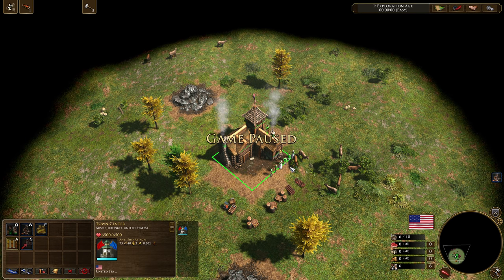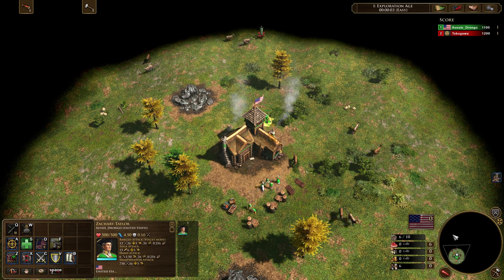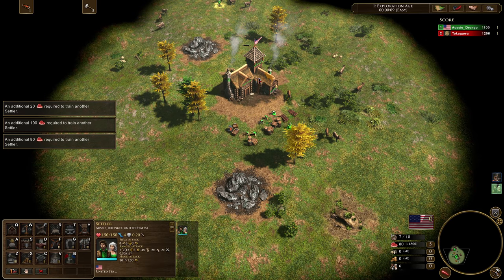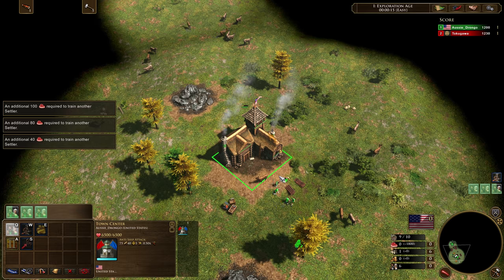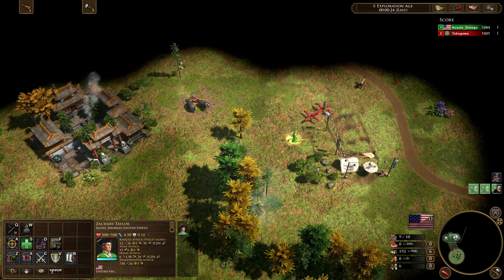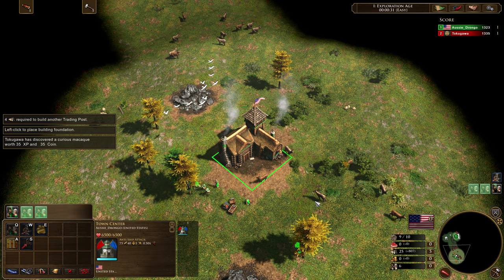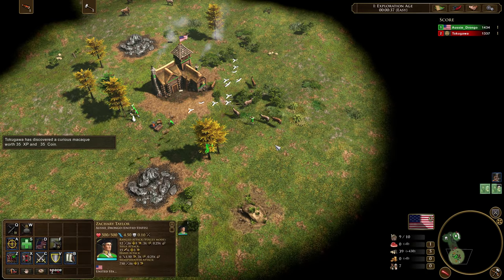The first one we're going to be looking at is the Trading Post build order. I'm going to start by moving all my villagers over onto food. We're going to move our explorer towards the Trading Post — we're taking a Trading Post in the first age — and then shifting villagers over onto wood. We'll take the Trading Post that enables us to get the earliest pass possible. It's very specific depending on the map, the spawn, and the way the map generates, all of which can influence which Trading Post is best.